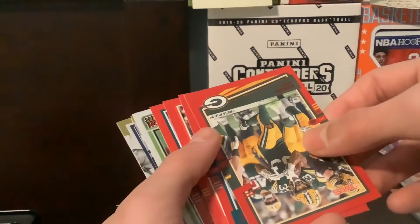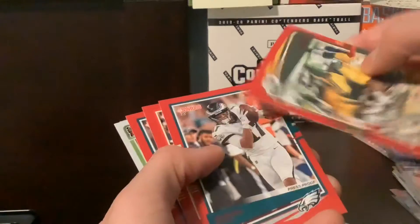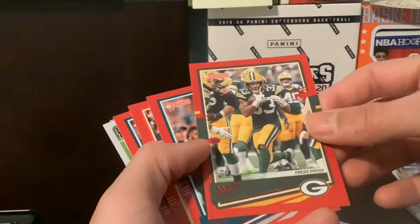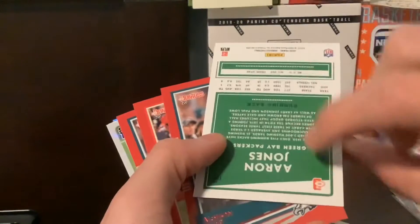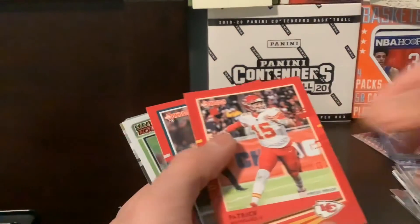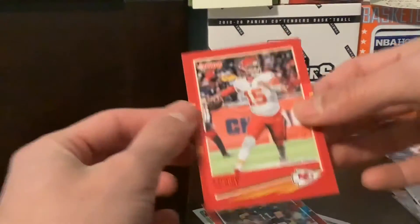And here we go, press proof time. Do we have a Rated Rookie? Doesn't look like it. We do have an Elite Series Rookie, or maybe — Aaron Jones. That's the variant, I believe. There we go — Patty Mahomes. There we go, that's a nice hit.